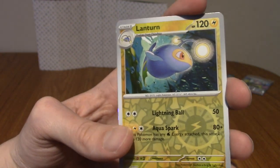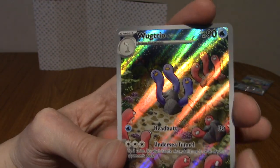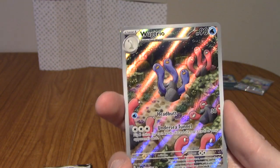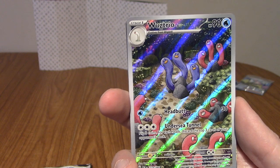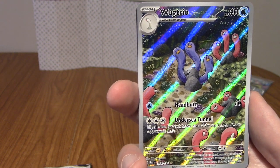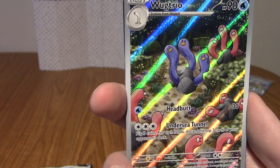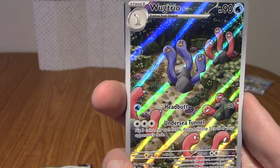Our first reverse is a Lanturn. We've got a Wug Trio! And it's shiny, obviously, because it's from this set. Wug Trio! So that's what a shiny Wug Trio looks like — I've never actually seen one. That is very cute, it stands out in the middle of all its red relatives.